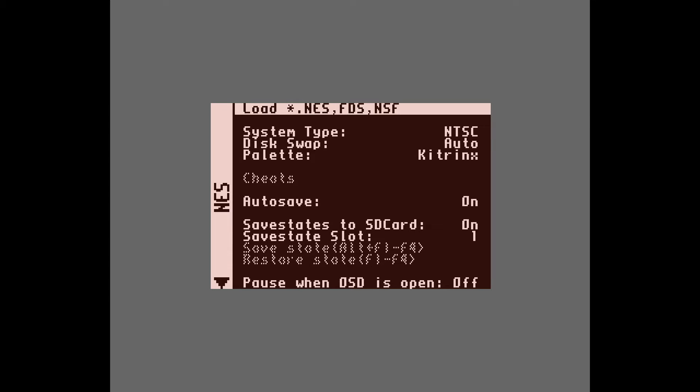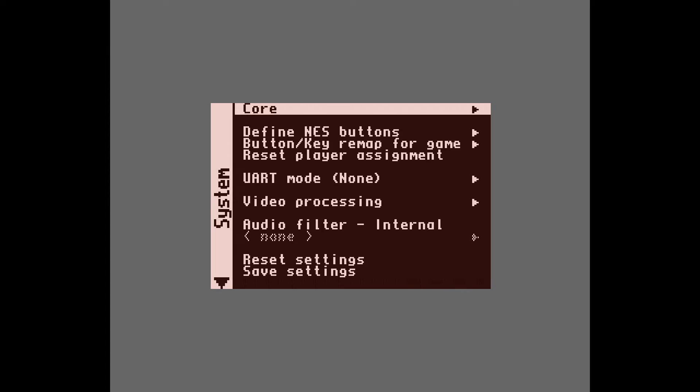When you load the cores, you can have it automatically load a default game if you want to, but I have not set any default game, so it just comes up with the menu where you can select what ROM you want to load. It can take different types of ROMs. Hit the A button on top of Load, and you can right-arrow to change cores or define your keys.